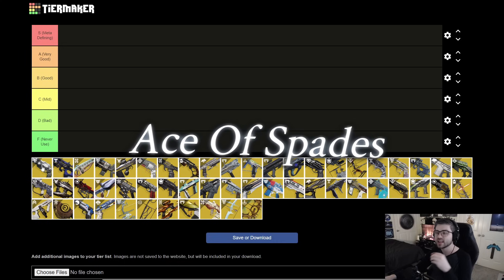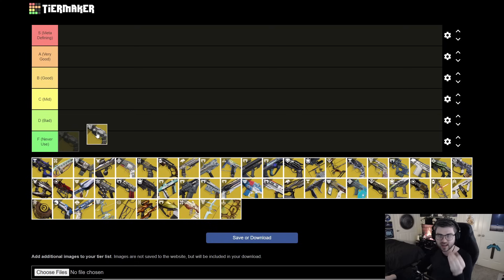Starting with Ace of Spades — it's a very fun hand cannon that's pretty strong. It basically has a bunch of perks built in: Firefly, Third Eye, and essentially Kill Clip. In most PvE scenarios, you aren't really going to take this over anything else, because legendary hand cannons can open up your exotic slot. It's a perfect C tier — not bad, not great, just kind of middle ground.